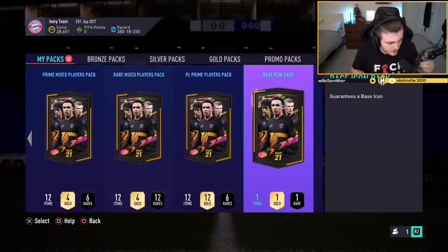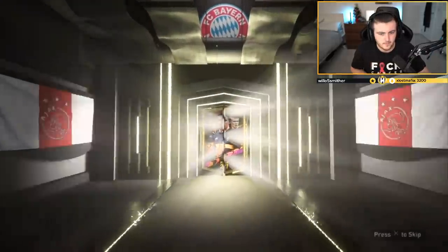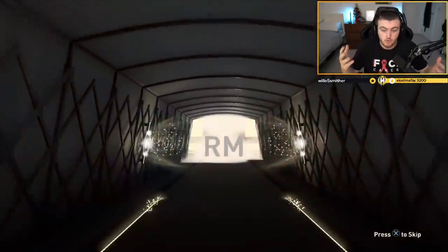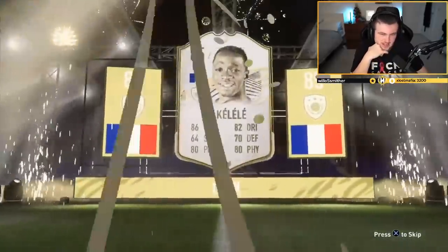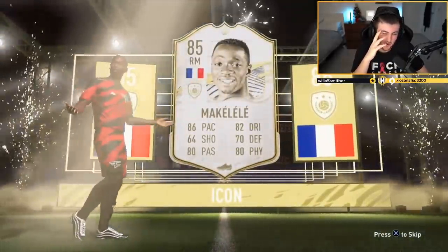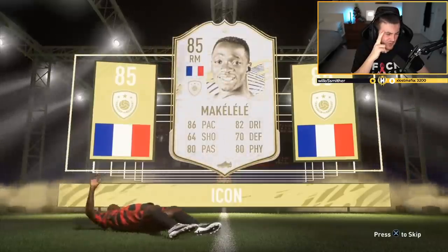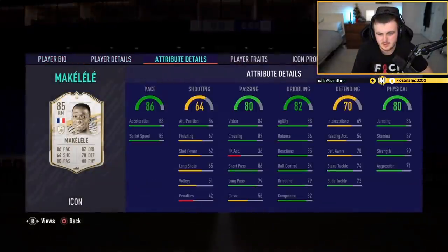Got a base icon pack now. We just don't want Fernando Torres — I think he had baby best untradable as well. Either of those two is a big no-no. What are we saying? French right mid. You want that to be centre mid right there — centre mid, that's a massive win. That is rough. That is a rough, rough, rough pack. Ouch. I wish I could make up anything to make this sound usable, but it's simply not good at all. That is a massive L. French is such a sick nation to see in the base icon pack as well. Yikes.